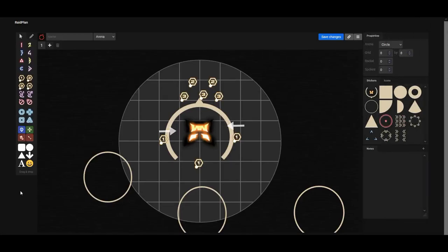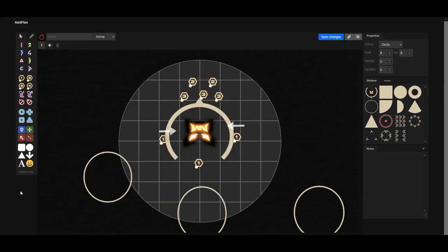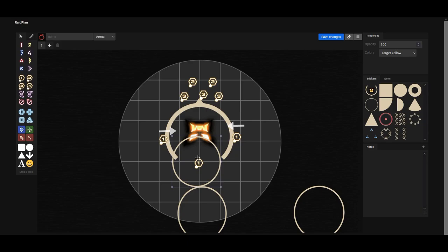Next thing you need to know is two out of each set of numbers may or may not have an arrow debuff. These arrow debuffs indicate where your tower is going to be spawning. In the case that you do not have an arrow debuff, your tower will spawn right below you. There can only be a frontal arrow debuff and a backward arrow debuff. You also need to make sure that the tower spawning is intersecting the boss by half, because the boss is going to be doing an in-and-out mechanic.